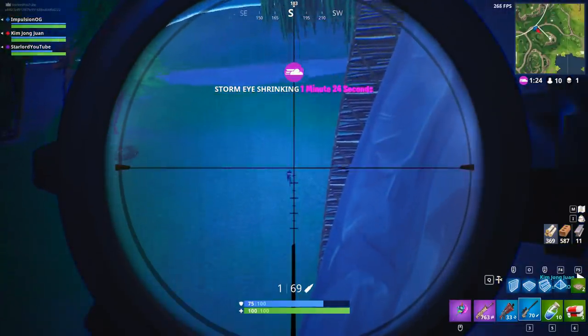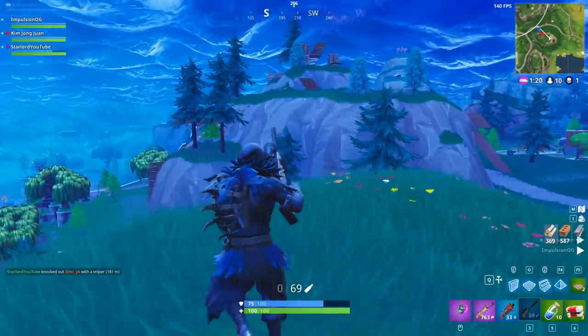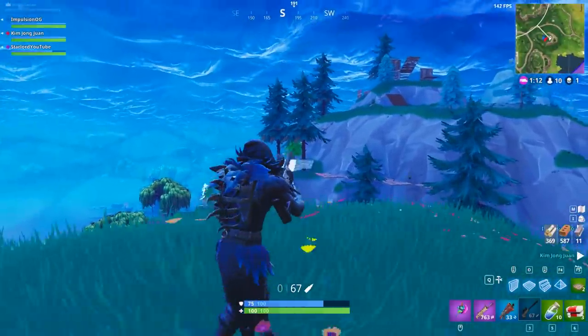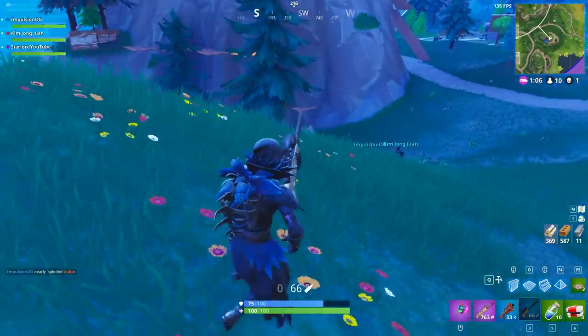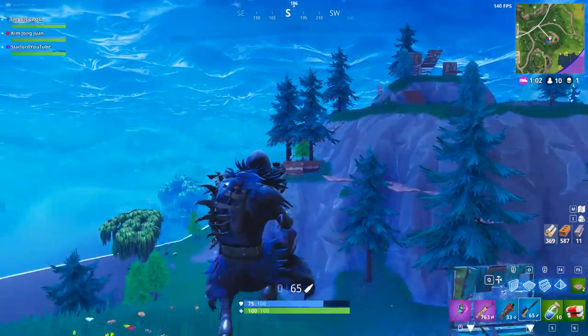I did a video yesterday — or maybe a couple of hours ago, I'm not really too sure when I uploaded it — but basically it was actually showing that there is an Easter egg underneath Tilted Towers. Somebody actually went underneath Tilted Towers and found the comet Easter egg underneath it, which was very weird and awesome.